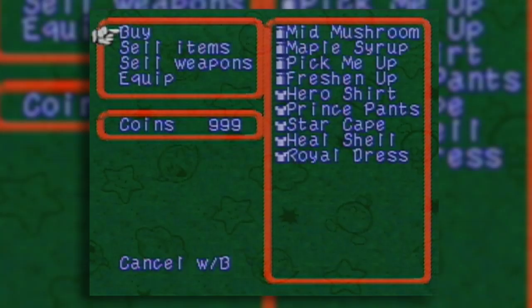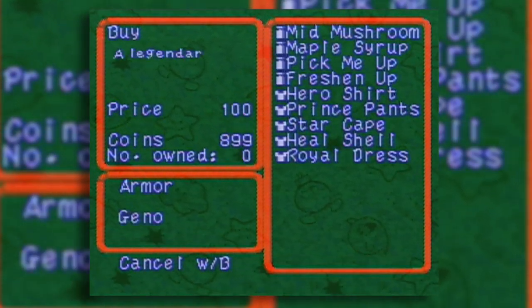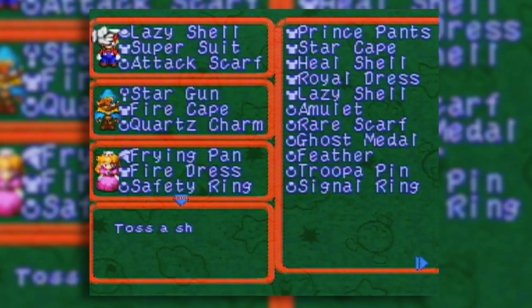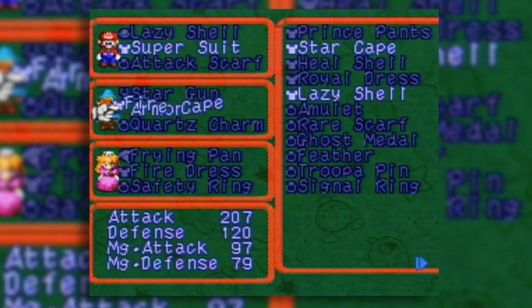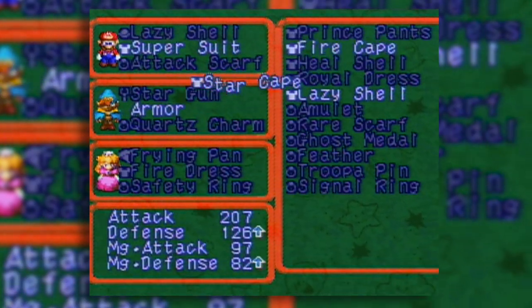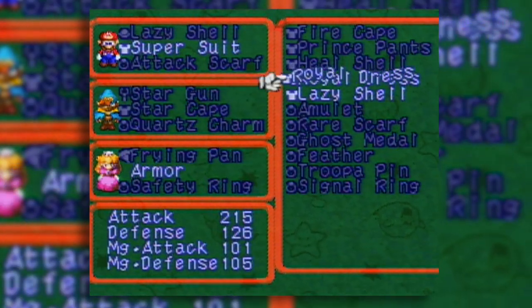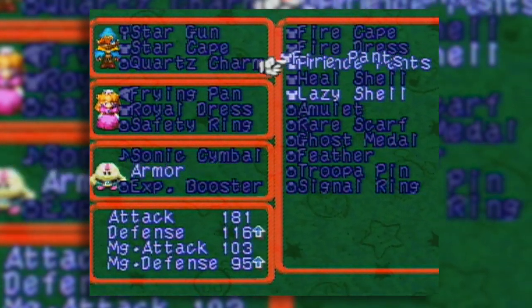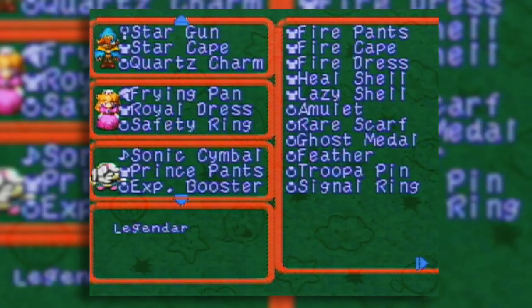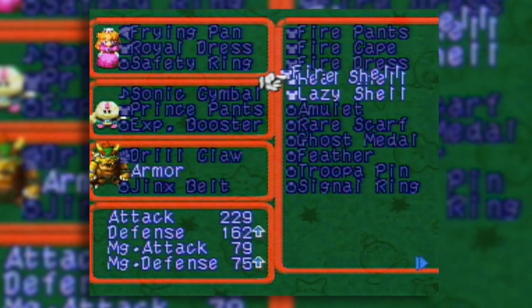Alright, and Krakko somehow managed to get through all the doors before us and set up a different shop with different items, which now has the final armor of the game. Although I didn't buy Mario's because he has a super suit and the super suit is awesome. But we got the hero shirt, the prince pants, the star cape, the royal dress, and the heel shell - which I think is a mistranslation, though I don't remember at the moment.